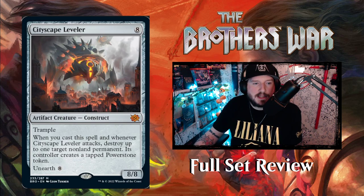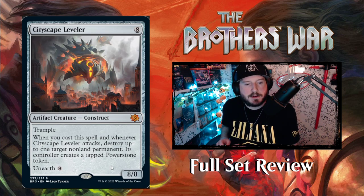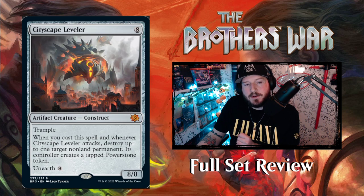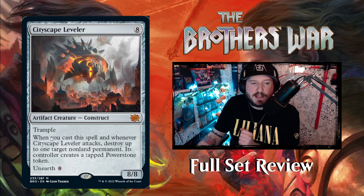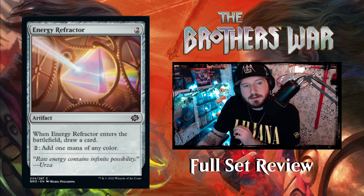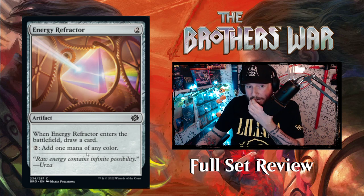Then we've got Cityscape Leveler — for eight mana you get an 8/8 artifact creature Construct with trample. When you cast this spell and whenever it attacks, destroy up to one target non-land permanent, and its controller creates a tapped Power Stone token. You can also unearth it for eight. Interestingly, the destroy trigger is a cast trigger — it doesn't have to resolve or enter the battlefield. Next up is Energy Refractor — two mana artifact that draws a card when it enters the battlefield, then taps to add one mana of any color. Not great, but counts toward your artifact count.